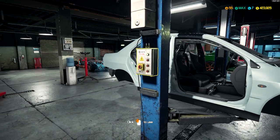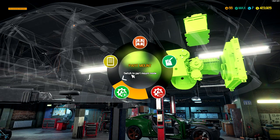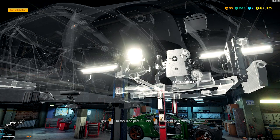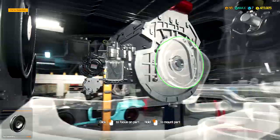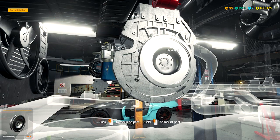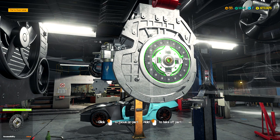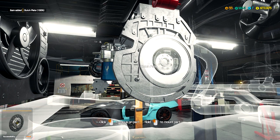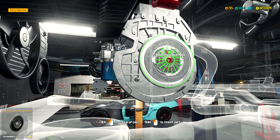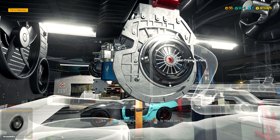As you can see, we already started getting the engine put together here. Under the carriage I do have an oil filter, and I should have all of the performance parts that you can get for this thing, so there won't be any need to check if they come with it or not. Should be pretty good with that.